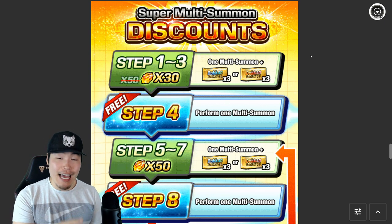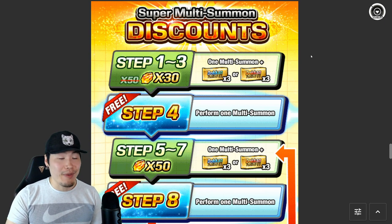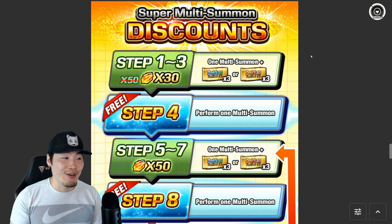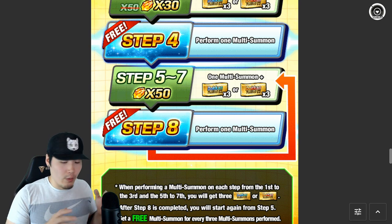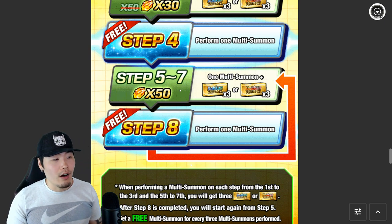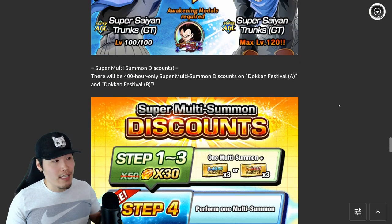If we got the exact same format for this year, I would be so happy — like, you don't have to go any further than that, this is perfect. So 3 tickets per multi, and beyond that it's going to be regular 50-stone multis, but the fourth step is always free. Basically, 3 multis for 50 stones each, a free multi, and each multi also gives you 3 tickets depending on which banner you're summoning on. Those are the Dokkan Festival tickets, and the ticket banners are going to be identical to the stone banners.